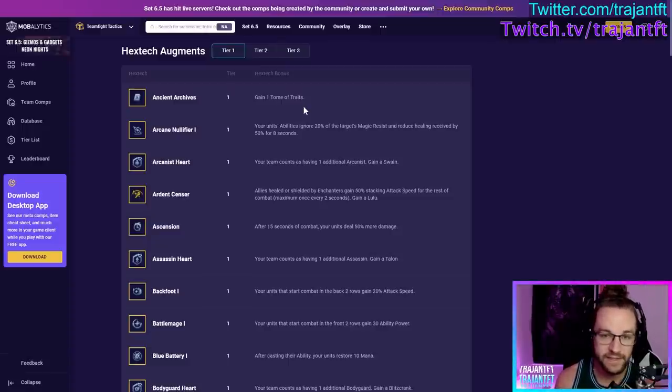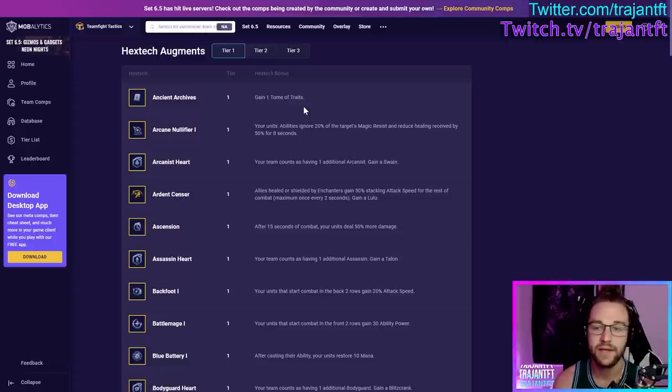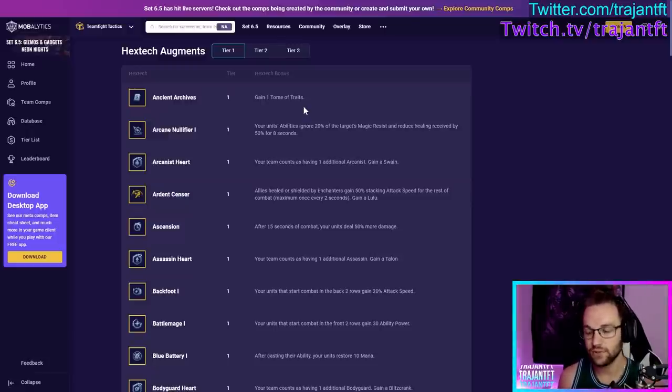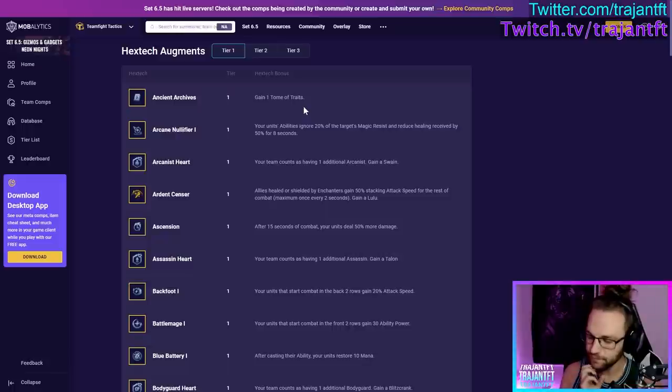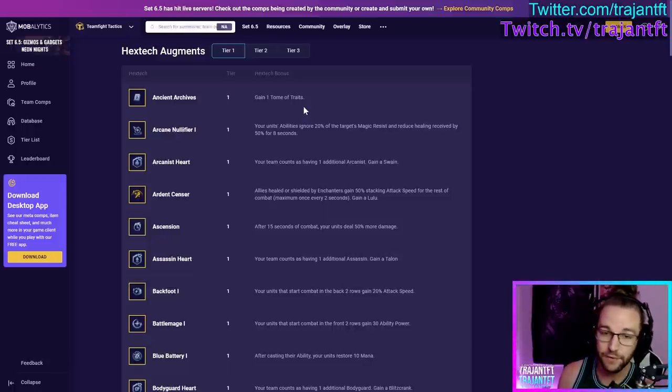This is a good augment to take at any point in the game — it's generally very good. If you take it early game at 1-4, you can just instantly pop it and play around whatever emblem it gives you. It's a really good strategy. Late game, if you take this at any other point, you will have a lot more traits on your board, so when you pop it, it'll more likely give you something that you can use with your current board.